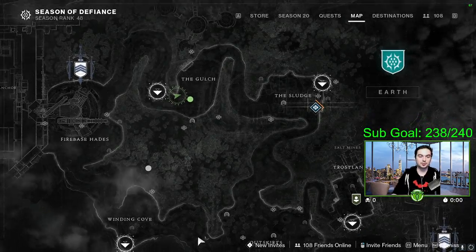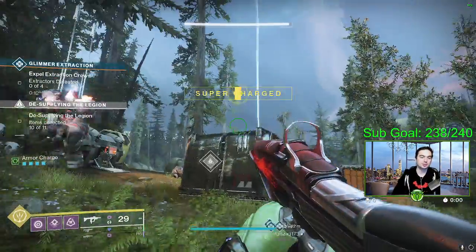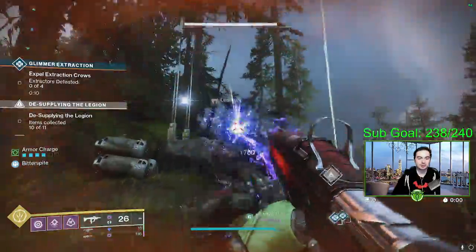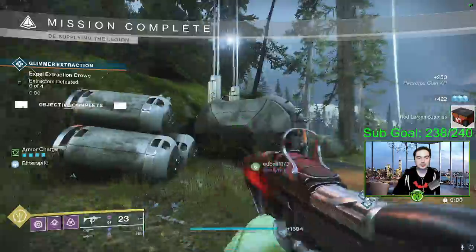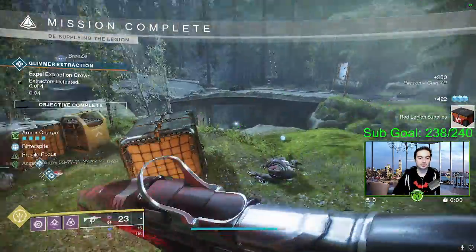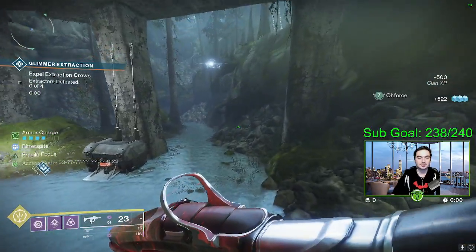For the first step of the quest, we're going to go over to the gulch. There's gonna be six cubes that we just basically jump into. You don't have to pick them up in a specific order, so we just got to jump into them to unlock the cube, and there's gonna be a 30-second timer.